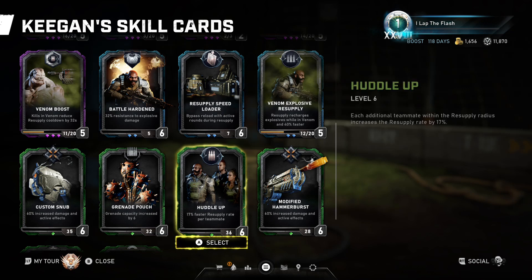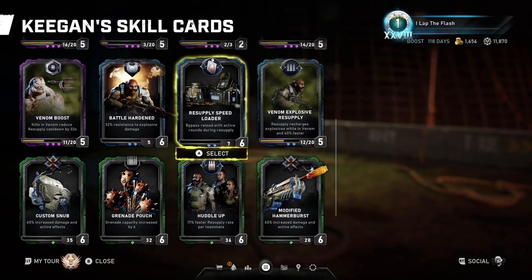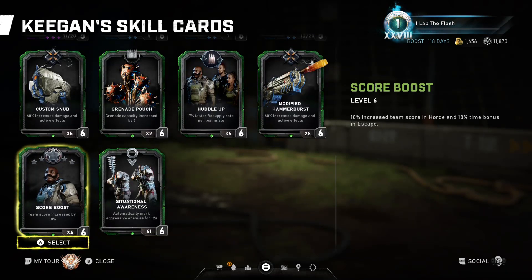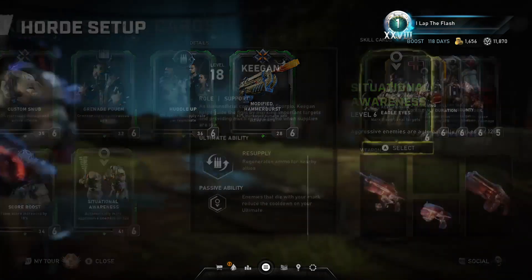Grenade pouch allows you to hold more grenades. Puddle up gives you more ammo for the duration of your ability based on how many people are in the ability — if there's two you get X amount more, if there's three you get even more. Modified hammer burst gives more damage on your hammer burst. There's also a scrub boost card that reads like it'd be really cool, but apparently nobody qualifies as an aggressive enemy so it's complete crap.